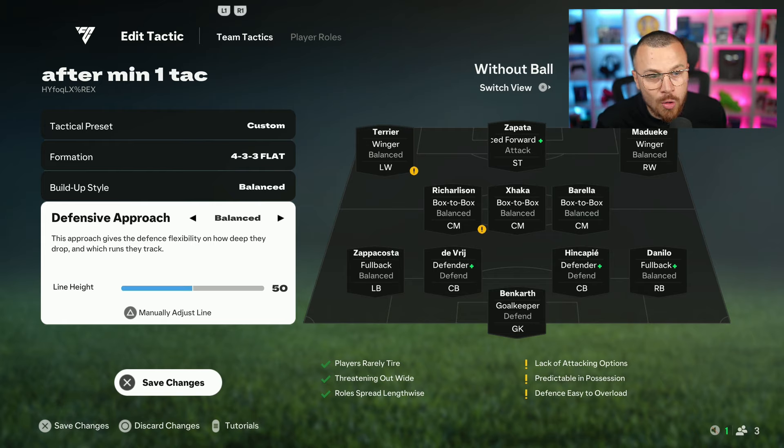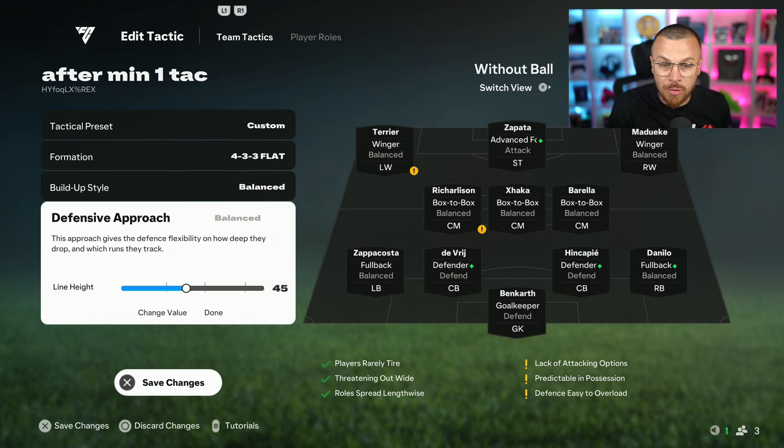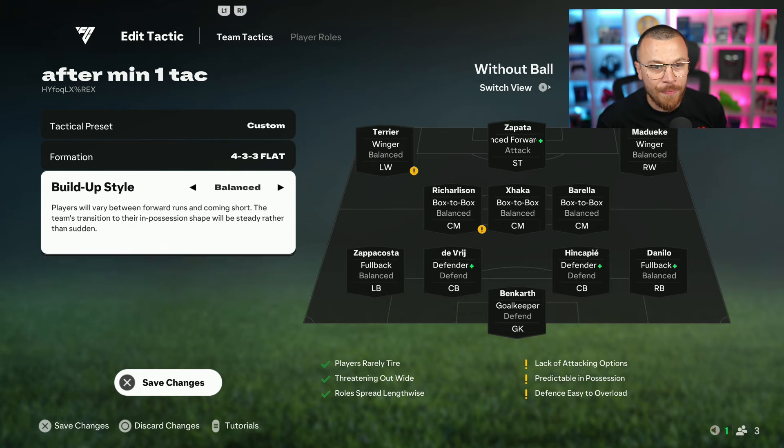Defensive Approach — this approach gives the defender flexibility on how deep they drop and which runs they track. Press triangle when you go to defensive approach and you can actually change it by yourself. If we go up to 100 it's super aggressive. We go back to balance at around 45-50. If we go down to 30 it goes to deep — super defensive, like a park-the-bus tactic. If you go down to one it's extreme park the bus. I'm going to leave it at 45 — balanced.